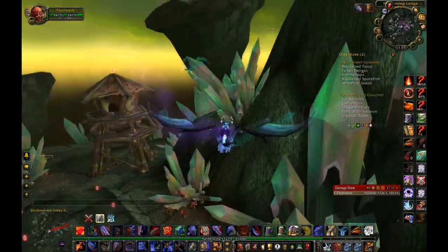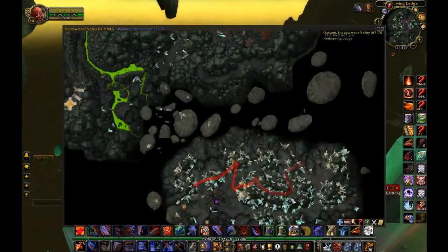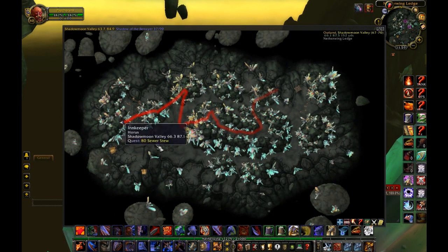So that's basically the route. If you look on the map right now, this is the area we covered. We started here, went up here, onto the little ledges, went around here all the way through, checked this one, checked that, went down here, went up here, and then went down this red line. That's basically the route you're going to take if you're going to be looking for Netherwing Eggs.